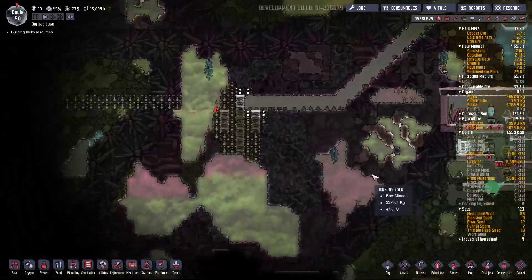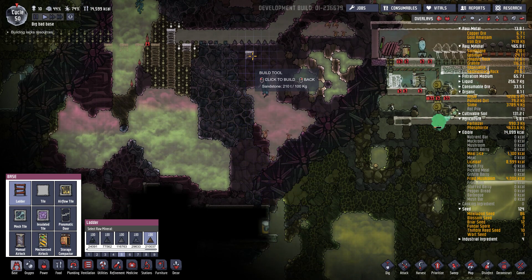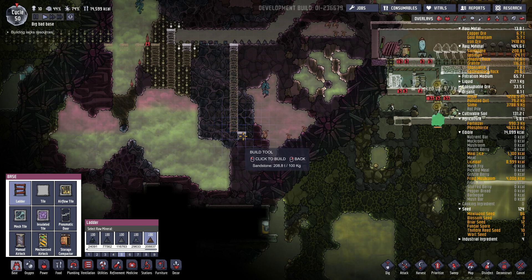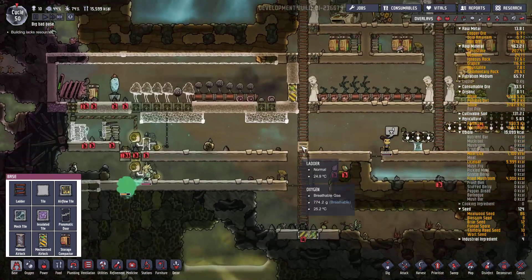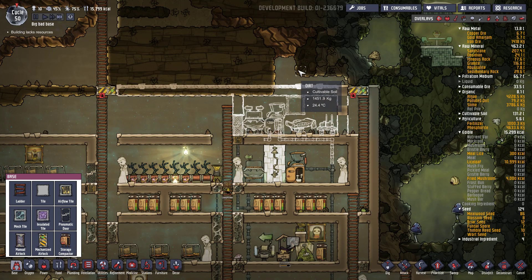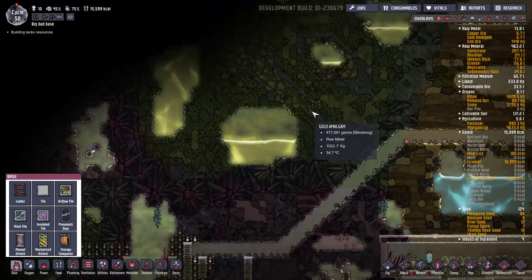On va aller voir peut-être ce que c'est ces portes de sécurité. J'en ai une ici. Suffirait de faire une échelle. Enfin suffirait, ça me prend un temps dingue mais ça peut se faire. Là on verra quand est-ce qu'on aura le temps d'aller voir là. Alors l'immunité des gars est remontée. Ça c'est cool. Alors qu'on a pas du tout... Mais rien que le fait de travailler sur la salle de médecine - on sait pas - ça leur donne déjà l'impression d'être moins malade.